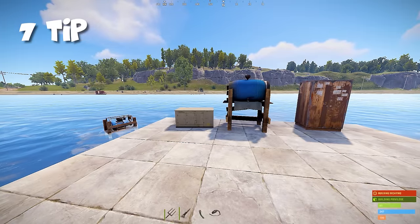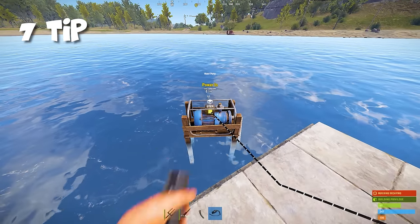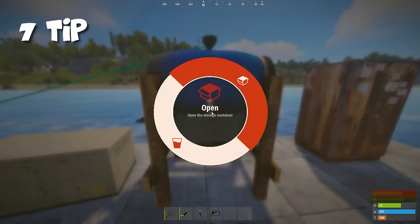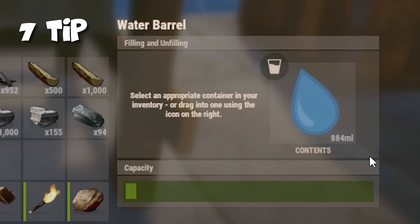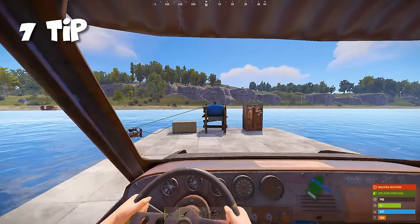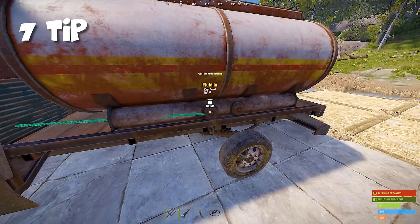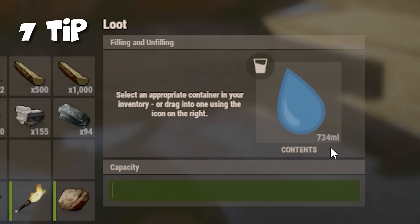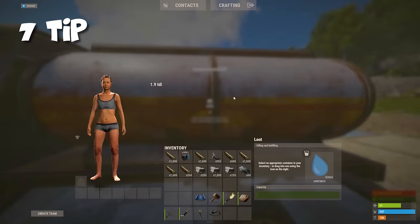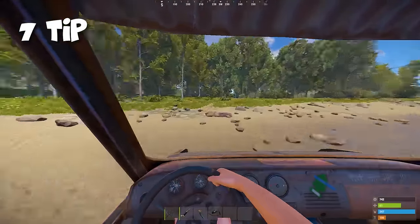You can get unlimited water in any part of the map by using a water barrel and water pump. Wire up the water pump and connect it to the barrel to fill it with water — this glitch will appeal to farmers because now they can make a farm anywhere. Next, find a car with a fuel tank module to transfer this water wherever you want. Connect the water barrel to the fuel tank, and you can drive across the map while filling up the water at the same time.